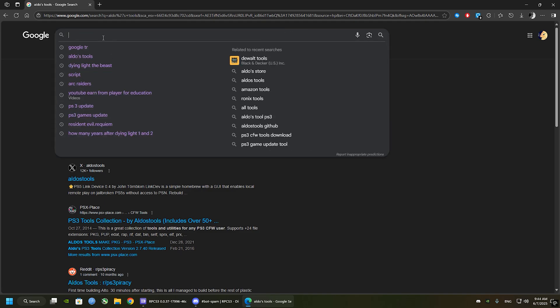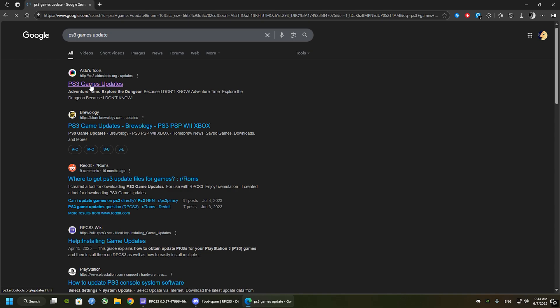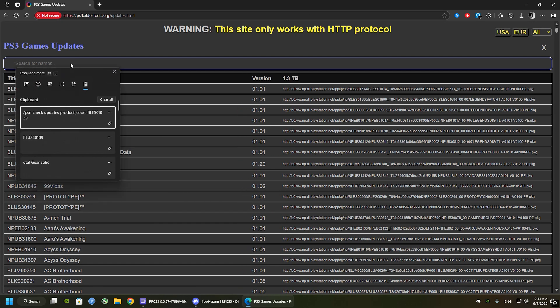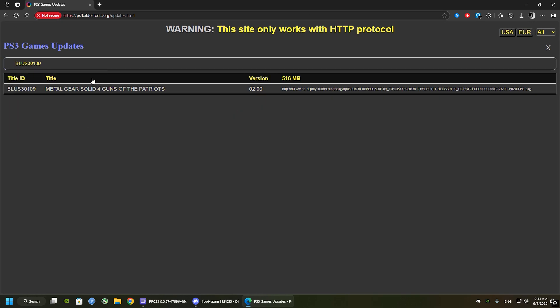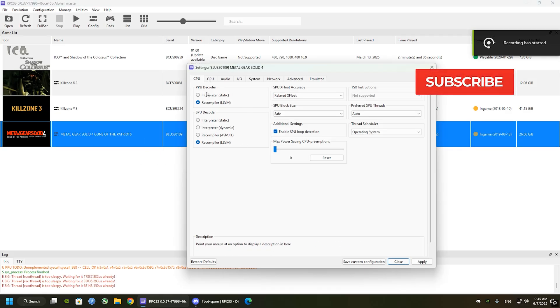There is another method: you can go to a website called All Those Tools, or search 'PS3 games updates' and it's the first result. Copy the serial number there and you will get your update.